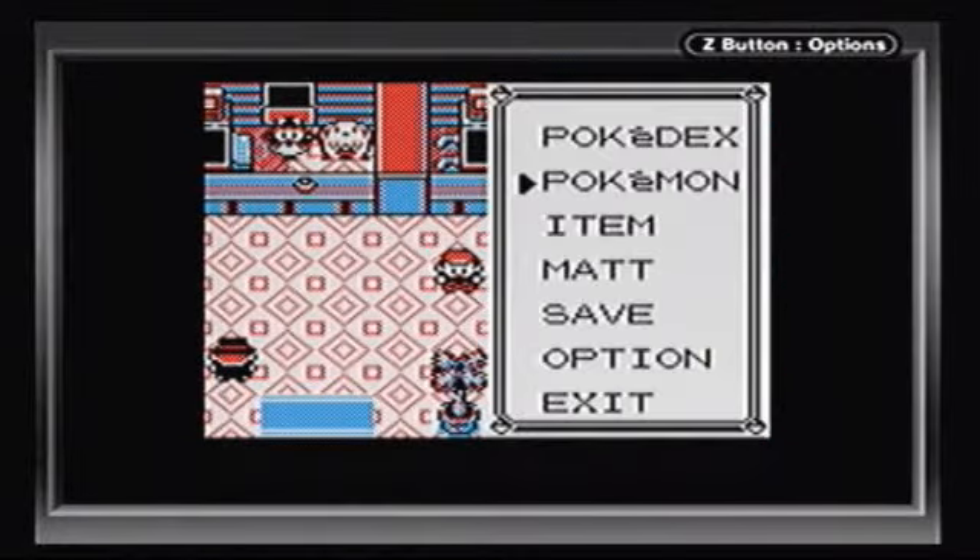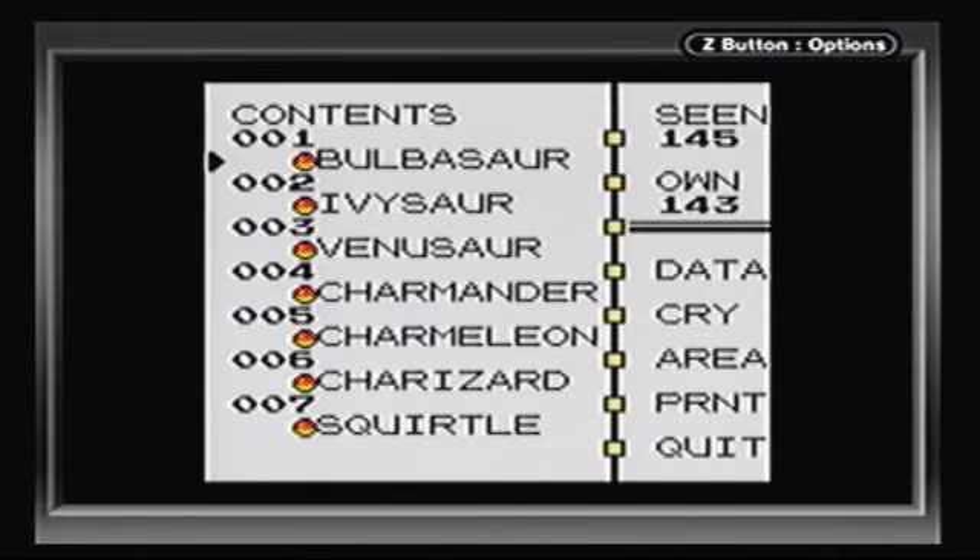But before we get to that, you know what time it is - Pokédex Progress! Out of 145 Pokémon that we've seen, we own 143, which means that out of the full 151 Pokémon in a complete Pokédex, we are just 8 Pokémon away from having a full Pokédex.